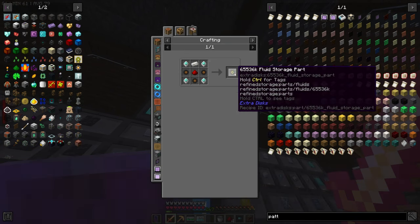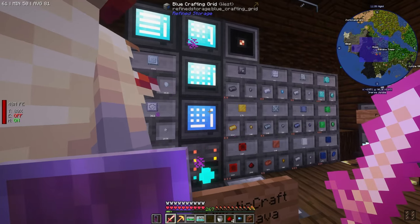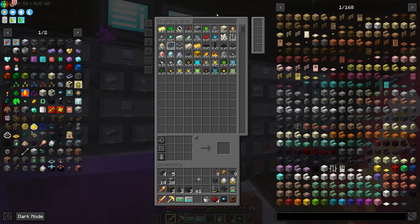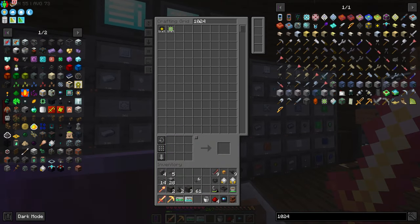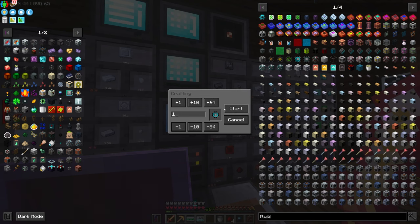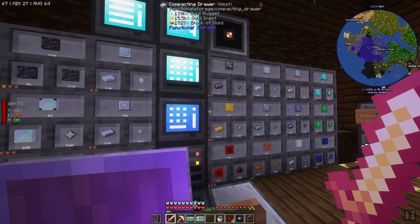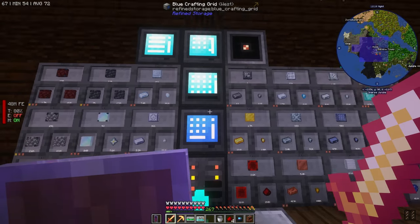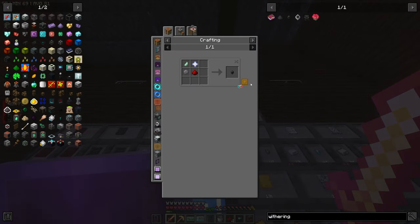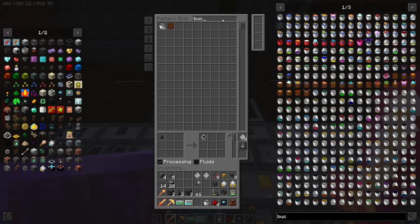Let's check all these in. Is there the 1024 mil? Yeah, 1048 mil. Why is it 1048 instead of a round number? Oh, we're just missing withering processors and ways to make buckets. Okay, pattern grid it is - it needs to know how to make these, and we'll also tell it to do this. Now we need to learn how to make buckets.